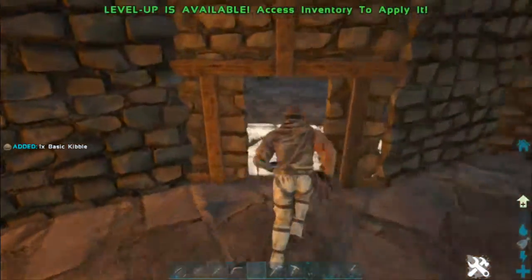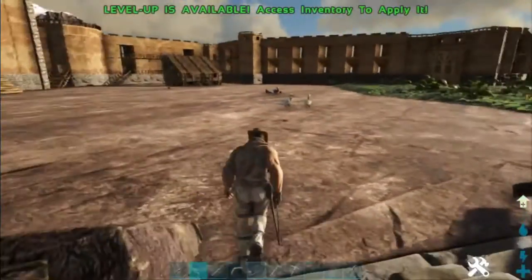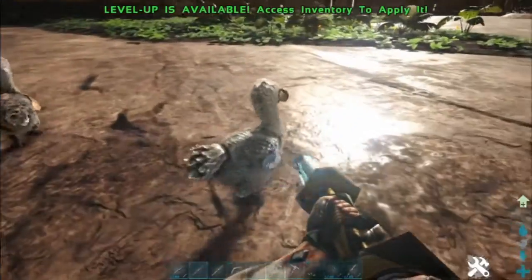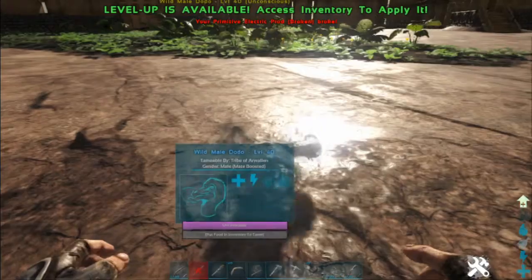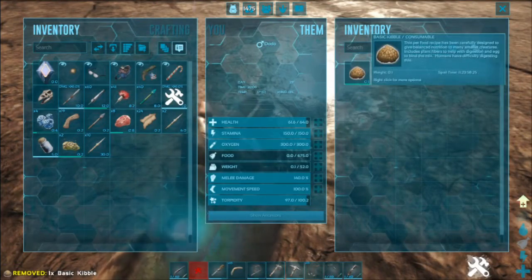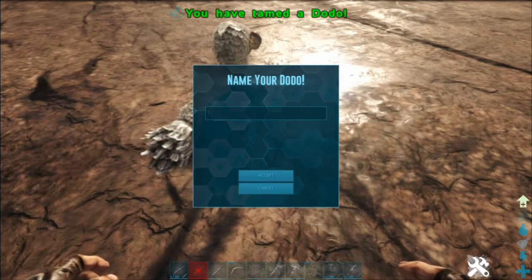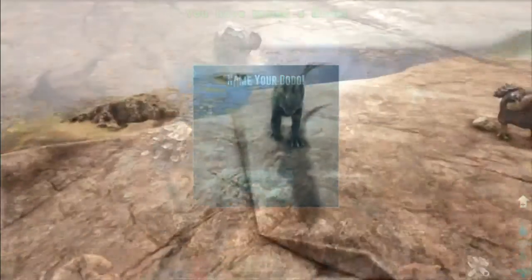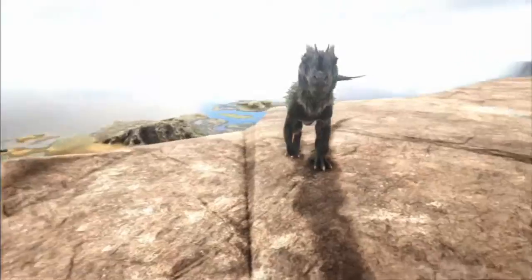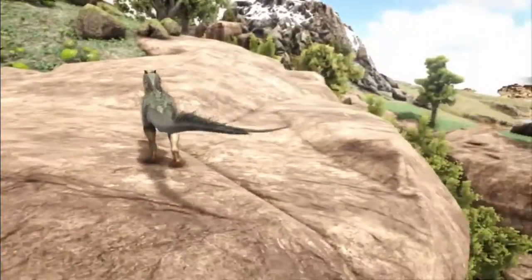We're going to test this out. We're going to go back outside. This is the one item we didn't use before, which is the electric cattle prod — bam, out like a light. We're going to put the Basic Kibble in the inventory and wait. Taming rates are pretty high on this, but it's not too bad. Now, extra small eggs and Basic Kibble can be used to tame Dillos, which we're going to get into in another video.